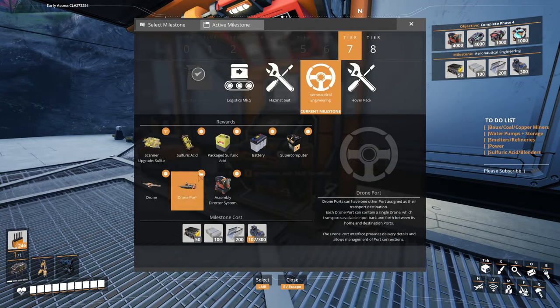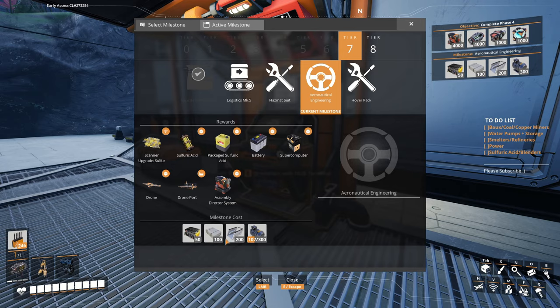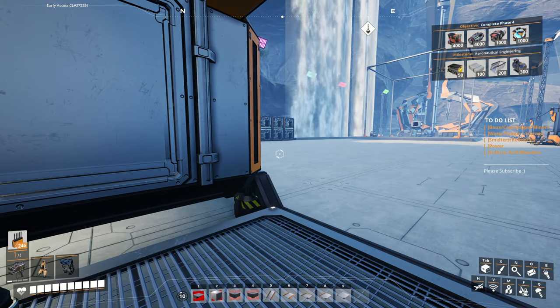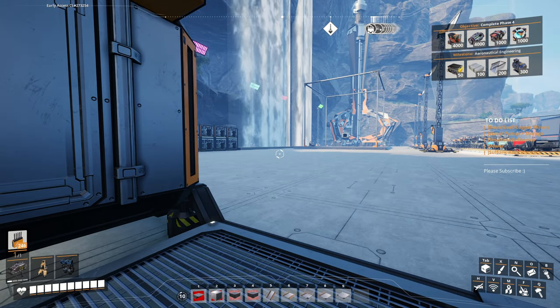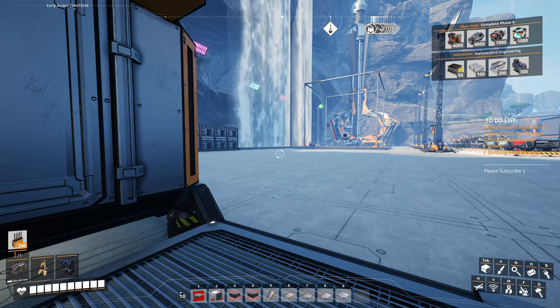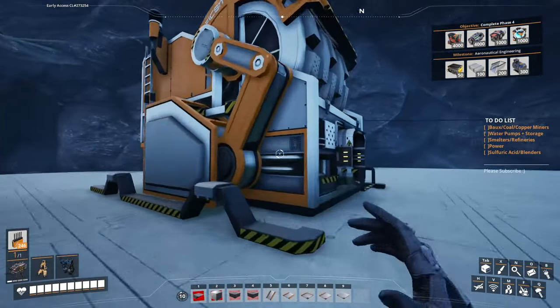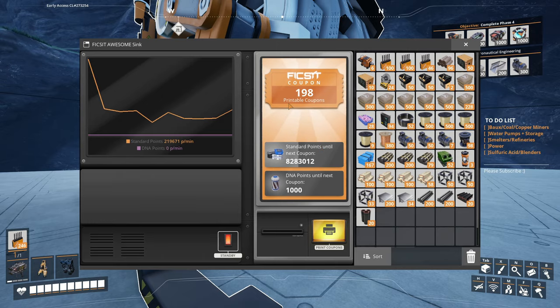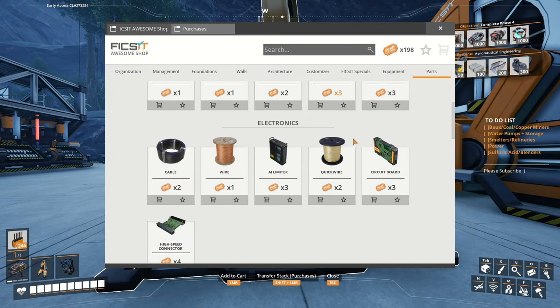Aeronautical engineering gives you sulfur, access to sulfuric acid, the ability to make batteries, drones, and everything. Obviously I don't have these things yet. There were two ways you can go about doing this: you can set the factory up and power it on without the battery stuff hooked up and bank away some aluminum things, or if you've been following along with the series, you can go to your awesome sink and pull out almost 200 coupons. We're going to head into the awesome shop and pick up the things we need for unlocking the milestone.